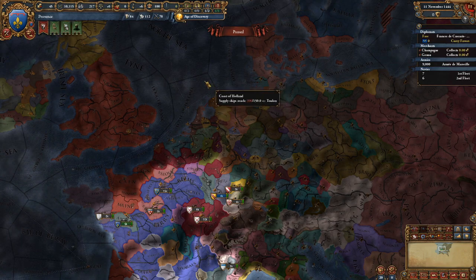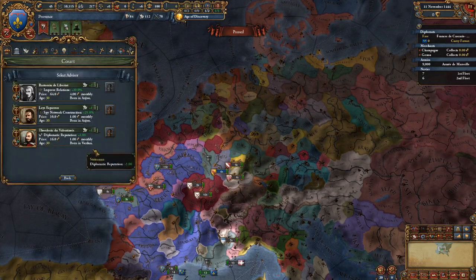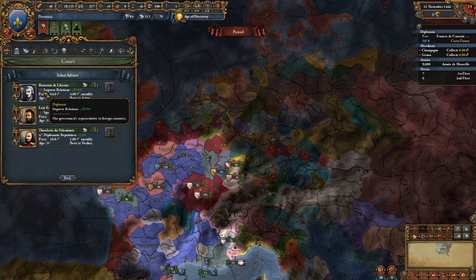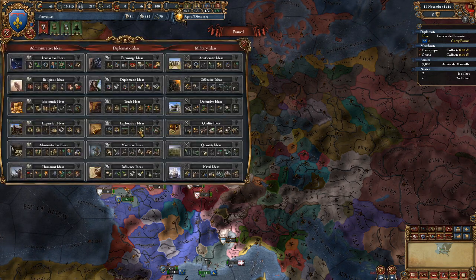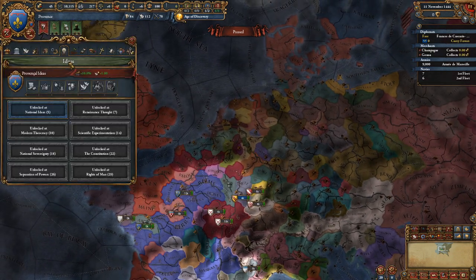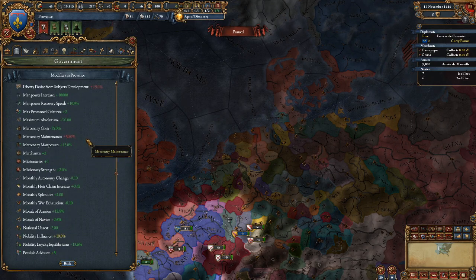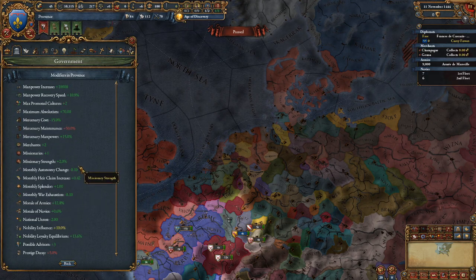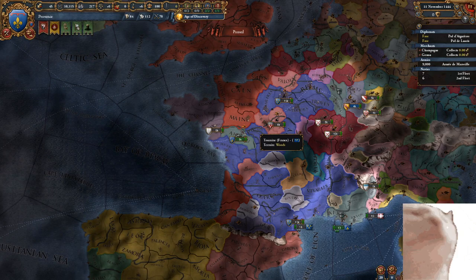So there are a few different ways to reduce aggressive expansion prior to it occurring. The way you reduce it faster after it occurs is by getting improved relations, which can be done through a variety of means including royal marriages, advisors, and I believe there's an idea or two for it — yes, there it is, diplomatic ideas — as well as events and various other means. Those are the two main ways to decrease aggressive expansion before and after it occurs.